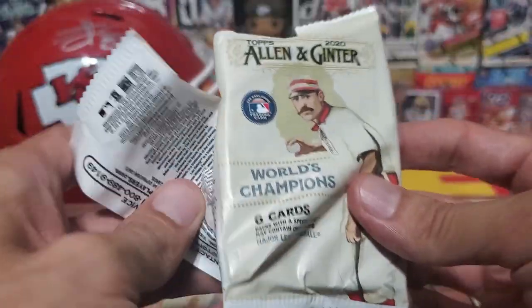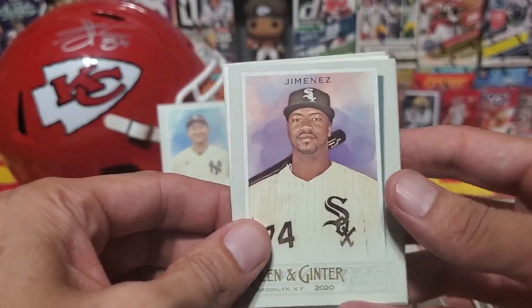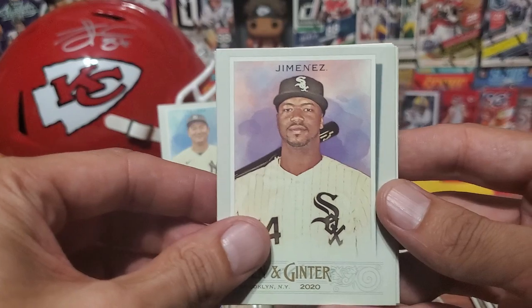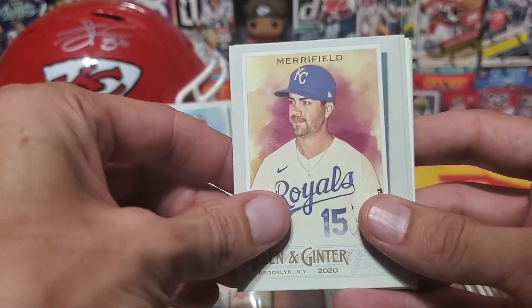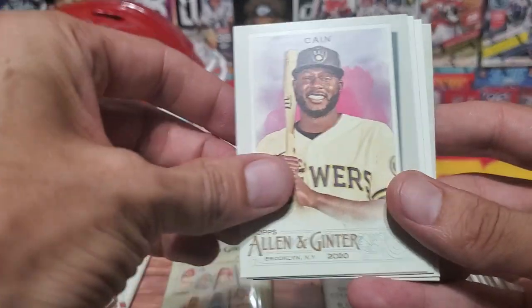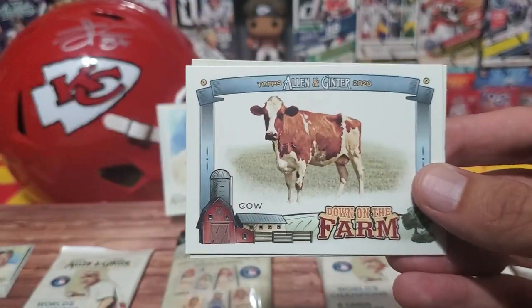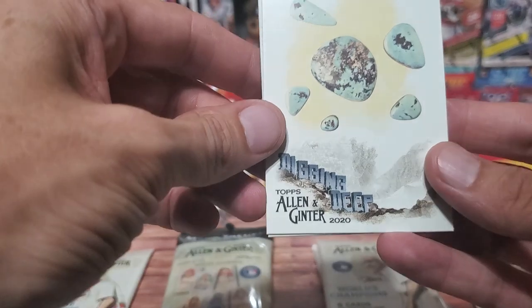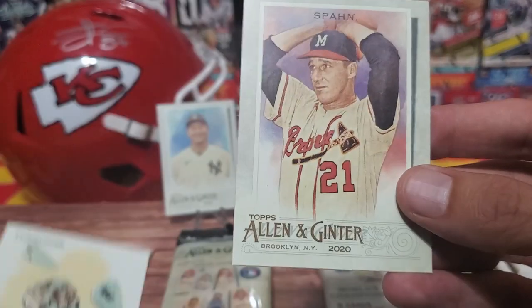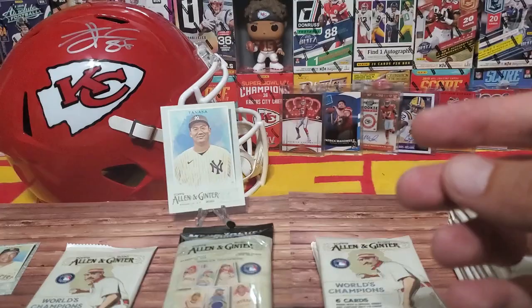That was the first gravity feed pack. These gravity feed packs where I bought them were actually more expensive than normal - they were three bucks. We got Jimenez, Lubob is someone we wouldn't mind catching, Merrifield, Cain. We got the cow, guys - we got the cow! I want to find the pig because there is no goat. Into the cow pile. We have turquoise for our gems pile and then we have a Span for the Braves.